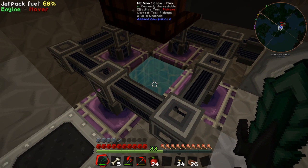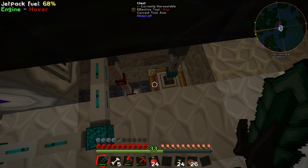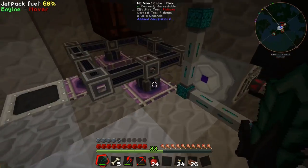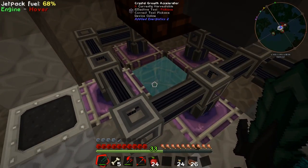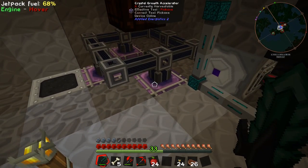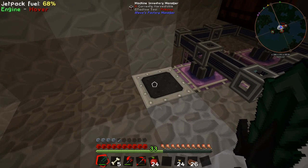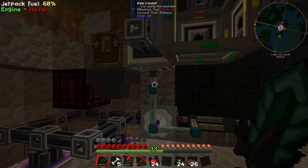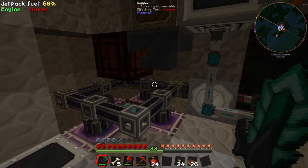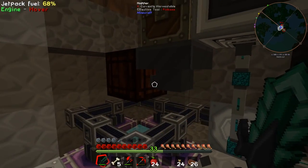The item valve allows things to pass through it. When the crystals reach full growth they pass through the item valve and into this chest via the item manager. Once they go into the chest we've got an automatic output straight up into the ME interface, and they end up back in our system. When this happens, the item valve senses there's no item sitting on top, so it switches off the redstone signal and kills the energy acceptor, turning off the crystal growth accelerators.